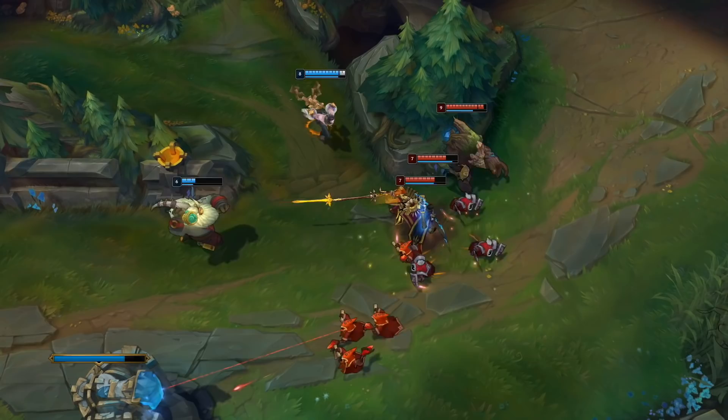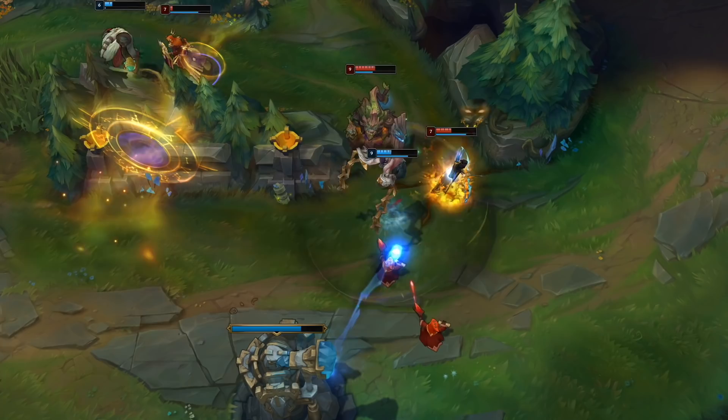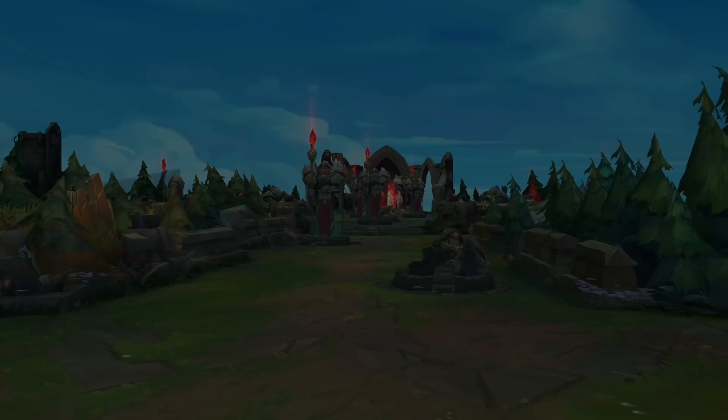With Silas, no fight plays out the same way twice. While he defaults to a bruiser play pattern, his ult-stealing potential means every skirmish brings something new. Improvise, adapt, and overcome. Make the most of what's available and turn your enemy's power into their demise. If you want a magical bruiser that wins with brain and brawn, join up with Silas and start an insurrection. For more info on the Unshackled, break out into the links below.